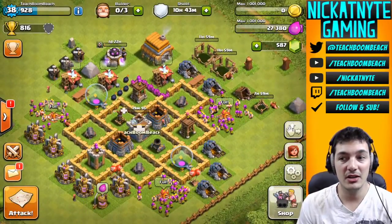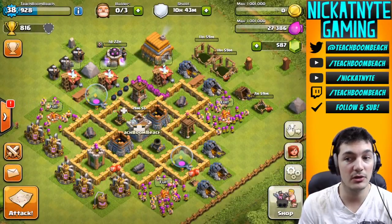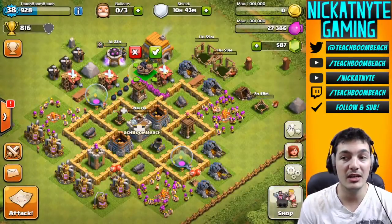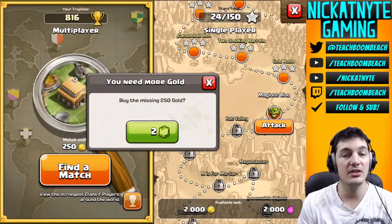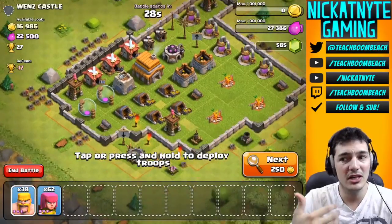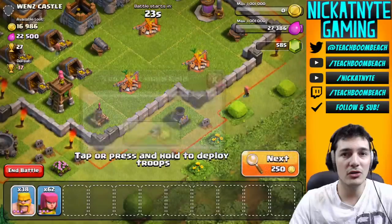Right here we've got just a couple other buildings that are already done that I just finished — those level 10 elixir pumps — and now those are done. I've got a giant bomb, but I'm not really gonna waste the gold doing that. I think what we're gonna do first is go battle and get a little bit of gold, because I'm rocking zero right now.